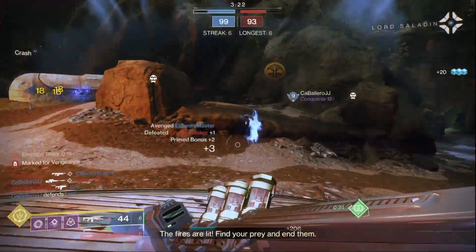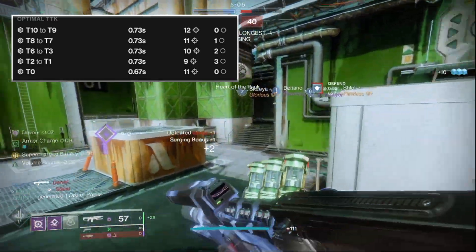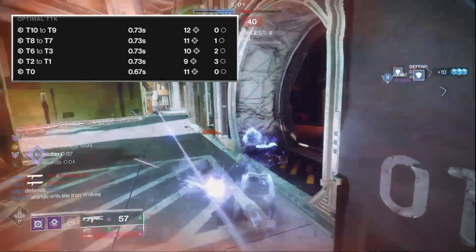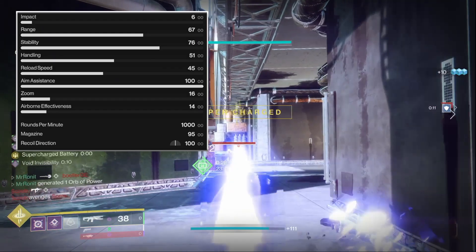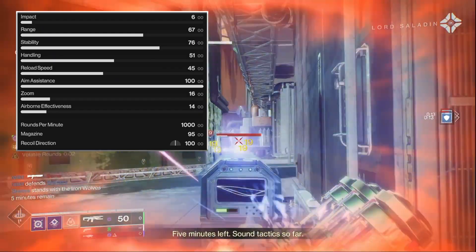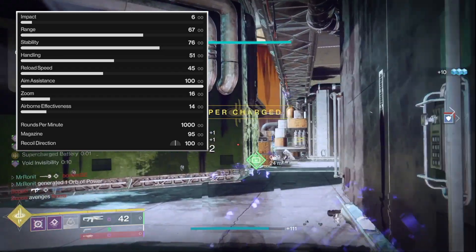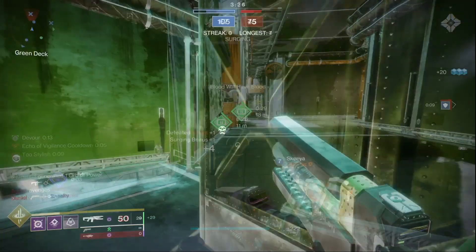Wave Splitter at base has a very impressive TTK of 0.73 seconds, which is faster than a 140 hand cannon, faster than a lot of pulse rifles, faster than a lot of current meta options in the game. It has amazing stats at base out of all the trace rifles — 100 aim assist, great stability, and perfect recoil direction — meaning it's great to use straight out of the gate.